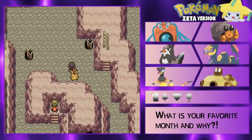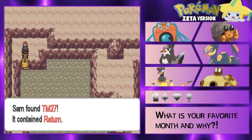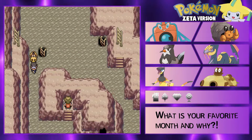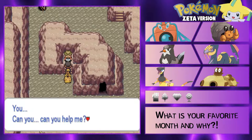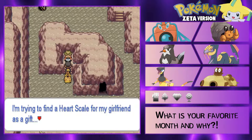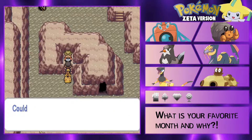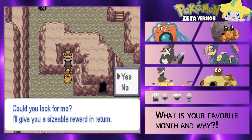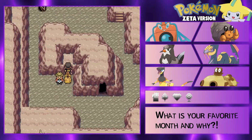Ooh hello, what are you doing good sir? TM27 Return - okay, not bad. What's this guy doing? 'Must find it - can you help me? I'm trying to find a heart scale for my girlfriend as a gift but no matter how hard I try I just can't find one. Could you look for me? I'll give you a sizable reward and a Return.' Thank you, I'll leave you to it.